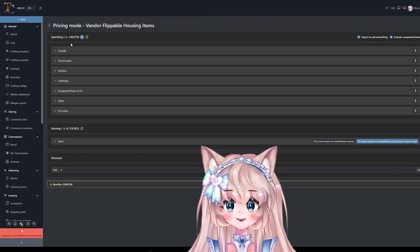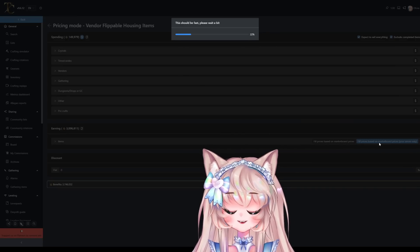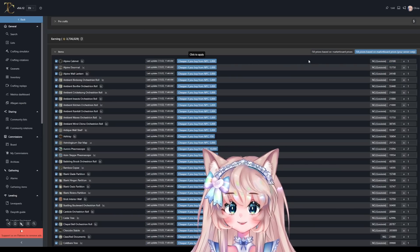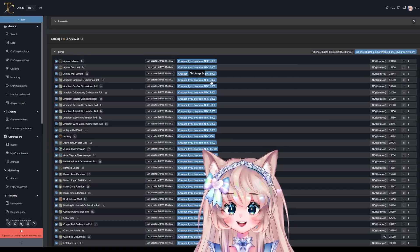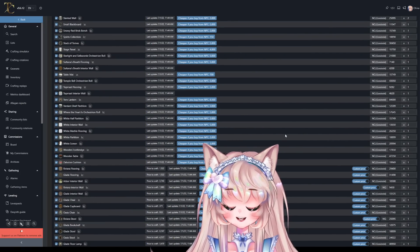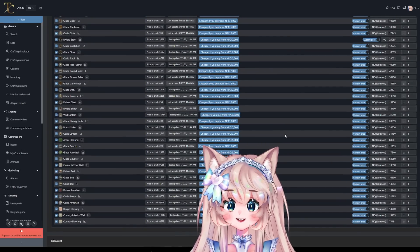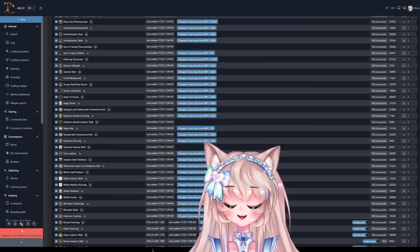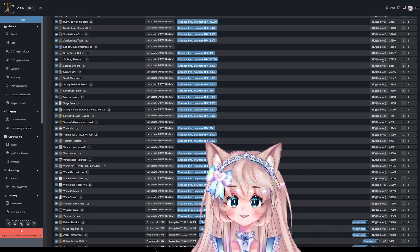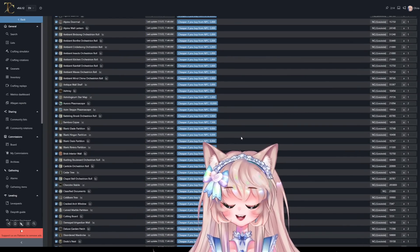Go to the pricing mode — no need to click spending since we're not crafting — then scroll down and fill prices based on your market board. You can easily see the vendor price of the item and the sell price on your server. For example: alpine cabinet buyable for 5k, sellable for 23k; ambient birdsong buyable at 5k, sellable for 51k; in-step Phasmascape buyable for 10k, sellable for 19k. There's a lot on this list and it's perfect if your server doesn't look like mine — you can find hidden gems, especially if you don't have much gil. The set of liquor bottles is buyable for 450 gil and sellable for 20,000; table mat buyable for 700, sellable at 15k.